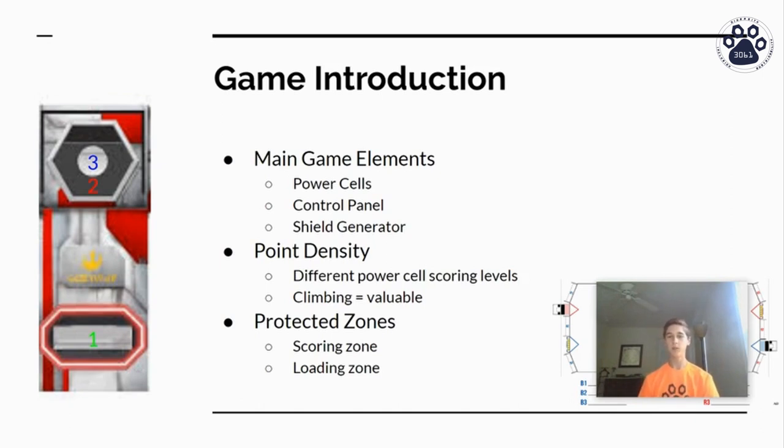An important part of Infinite Recharge is learning about point density — how many points you earn versus how difficult the task is to complete. For power cell scoring, you have the lower power port and the upper power port, and then the inner power port as well. The inner power port earns three points, upper earns two, and lower earns one, making upper and inner shots more valuable. Climbing is also very valuable because even a climb without leveling the bar earns 25 points — the same as depositing 25 balls into the lower power port, which is very difficult to do.